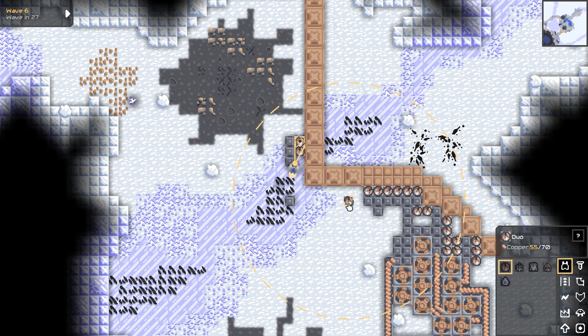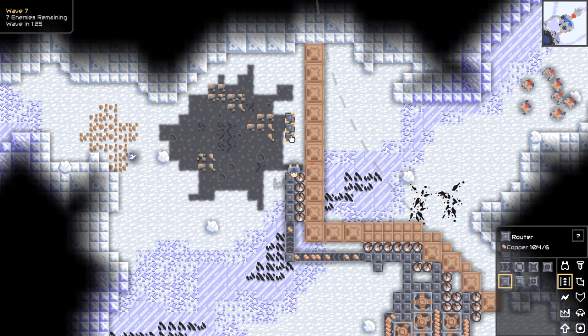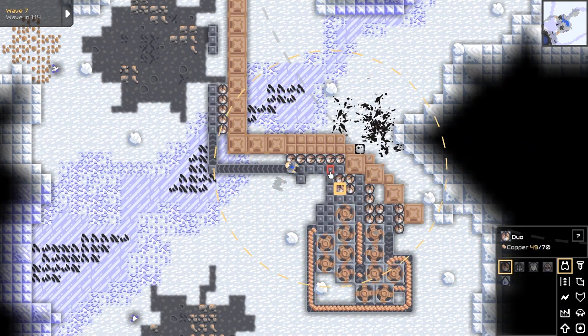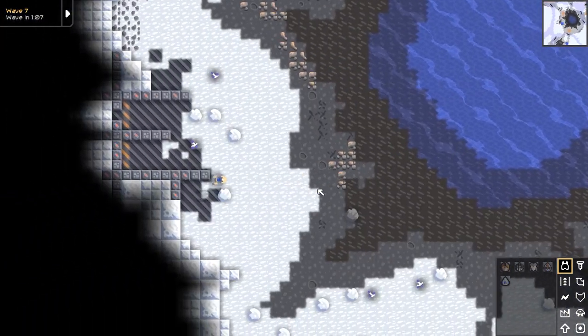I probably shouldn't have built this wall the way I did up here, but in case any of them decide to get sneaky and just go past, it's a good time to start expanding my gun wall out here. Then I'll probably just ignore this entire area after I've got like just a line of guns, and probably move my entire setup to one of the northern quadrants. It looks like they're very focused on this area, so I'm gonna jam more guns in here instead.